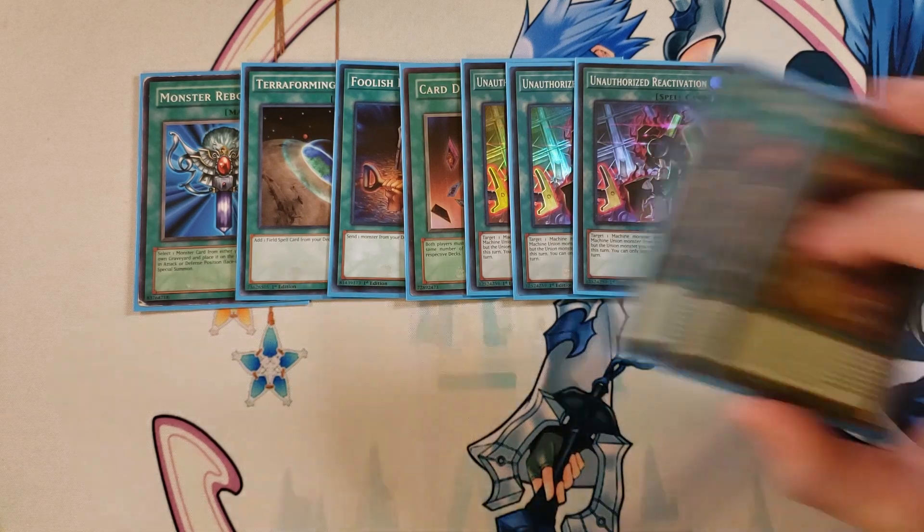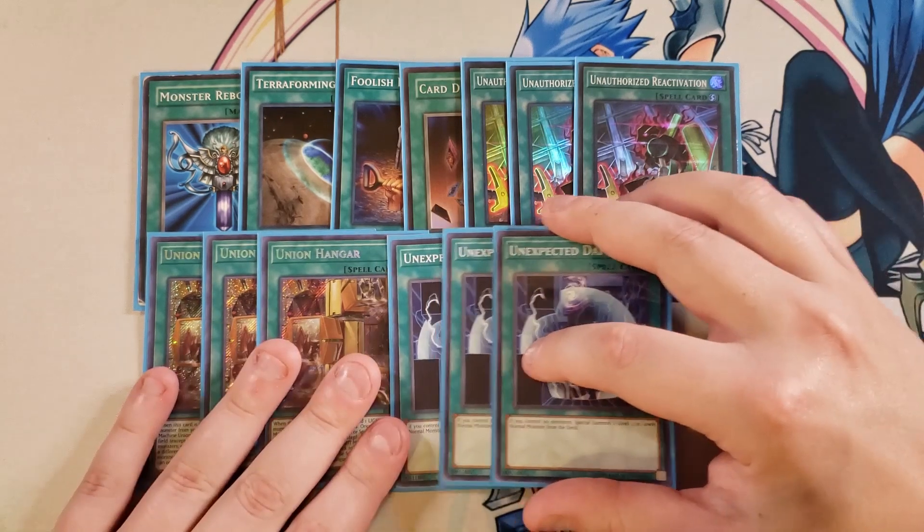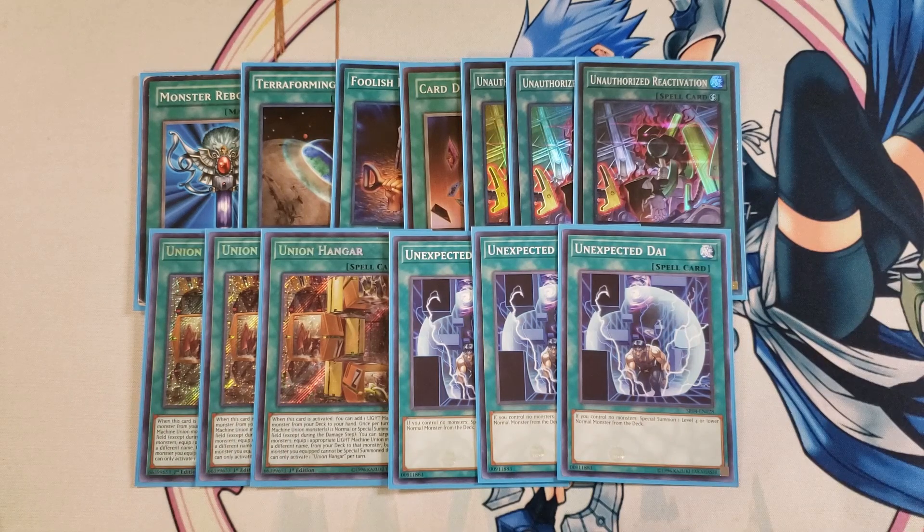We then play three copies of Union Hanger. Union Hanger is really good — when it's activated, you get to add a light machine union monster from your deck to your hand. Then once per turn, if a light machine union monster is normal or special summoned to your side of the field, you can target one of those monsters and equip one appropriate light machine union monster from your deck to that monster. The downside is that the union monster you equip cannot be special summoned. This is probably one of the best cards in the deck and the pivotal way you're going to be summoning A to Z, XYZ Dragon Cannon, and ABC Buster Dragon as fast as possible. We then play three copies of Unexpected Die, which are here to summon X-Head Cannon to your side of the field really fast to get Y Dragon Head and Z-Metal Tank equipped to it.